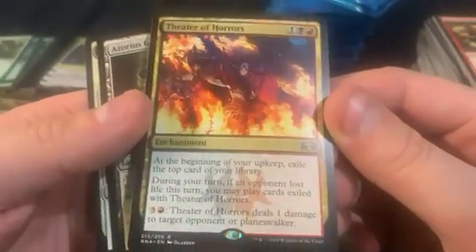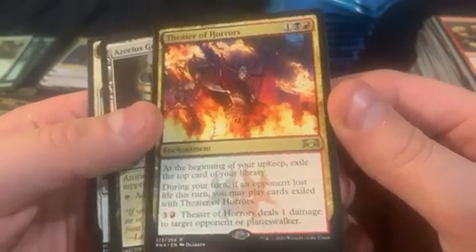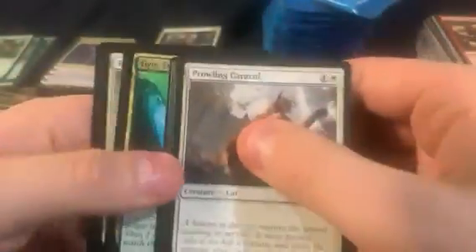Rix Maadi Reveler — it's gonna be one of those sorta usable cards but not worth anything. Kind of what they did with some of those mythics — like Sun Titan, reprinted every time. The Fear of Horrors. Then it just becomes worth nothing almost, so they can just keep reprinting it because it's not hurting anyone.